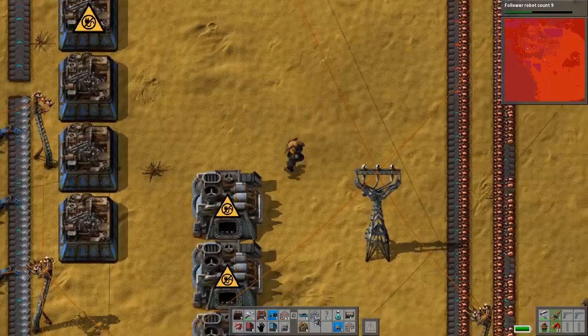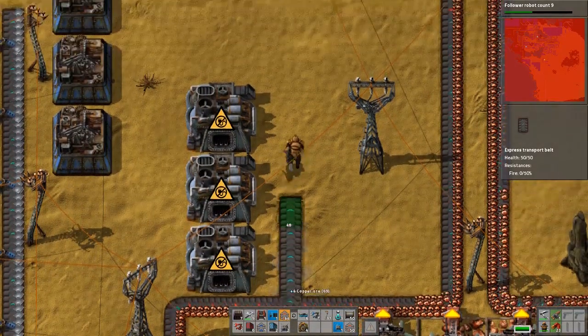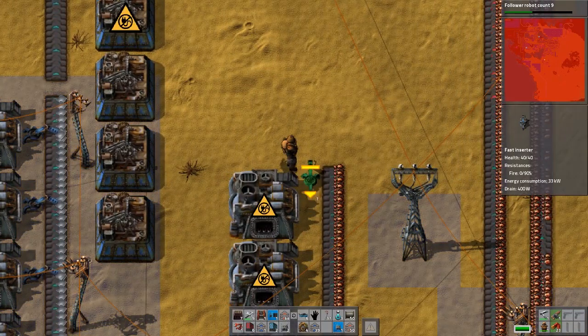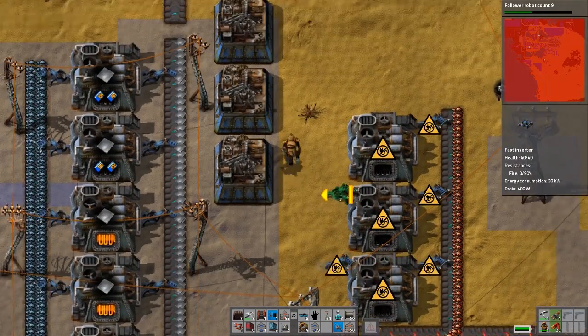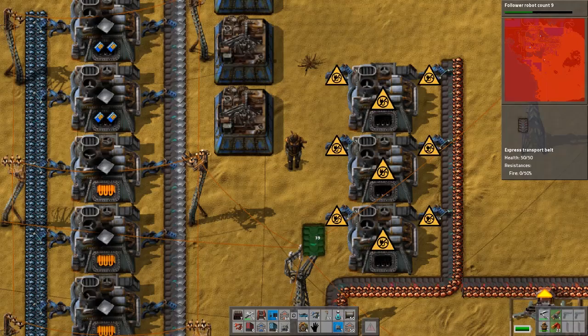It's funny how in this game the easiest solutions to any problem are always logistics ones — just optimizing your conveyor belts. Then there are production issues if you have a resource shortfall, but otherwise it seems like it's mostly an issue of your belts not being optimized.